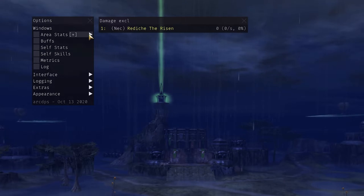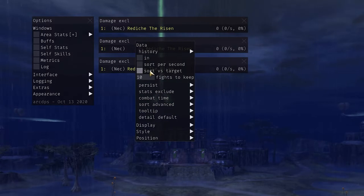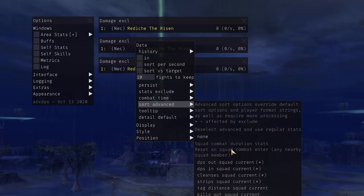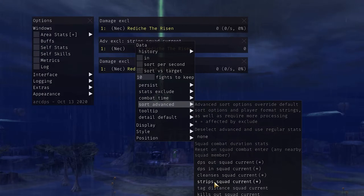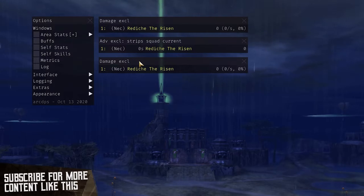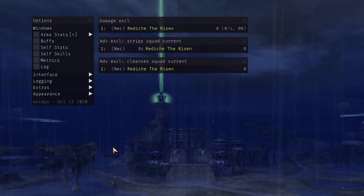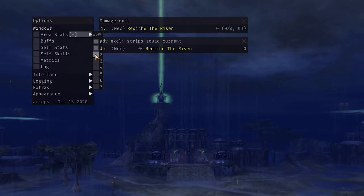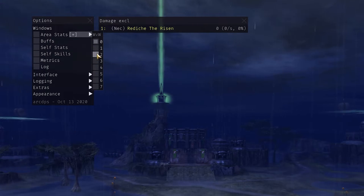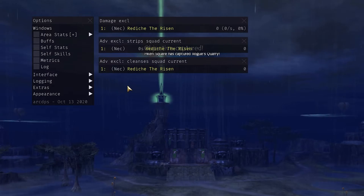Repeat this process two more times to prepare for a boonstrip and cleanses window. Once you have three windows set up, choose one of them that you want to use for squad boonstrips. Simply right-click the top bar and choose Sort Advanced, and pick the setting Strips Squad Current. This window now tracks boonstrips rather than DPS. To get the cleanses window, right-click the top bar of your third DPS meter window, click Sort Advanced, and pick Cleanses Squad Current. Now you also have a cleanses window. If you primarily only play as Scourge, you can choose to only run two of the windows — DPS and Strips. If you're Firebrand or another type of support, it would make the most sense to run only DPS and cleanses. You can also choose to run all three if you want to have the complete overview of what your squad is doing.